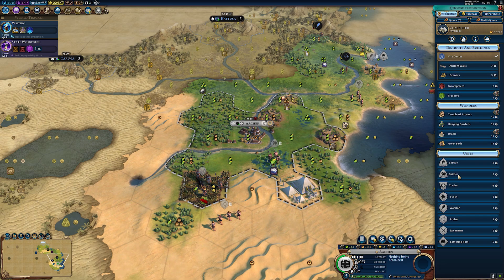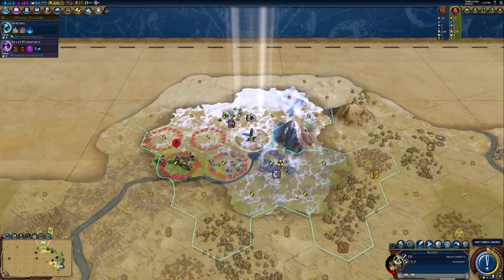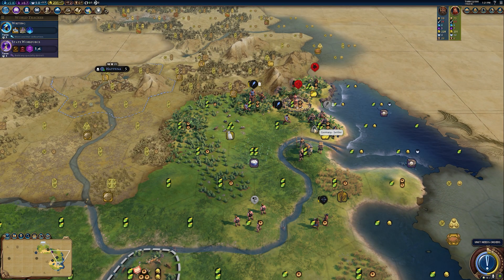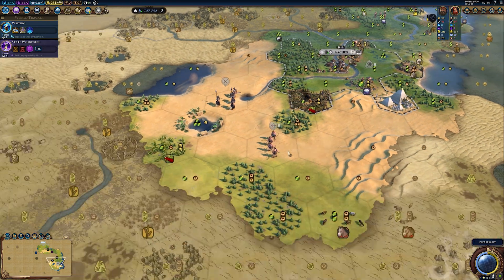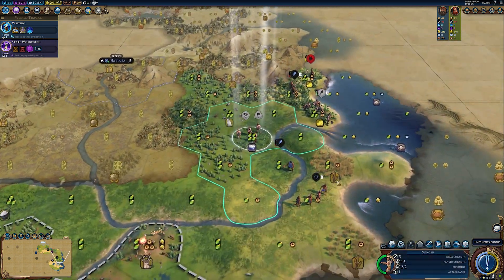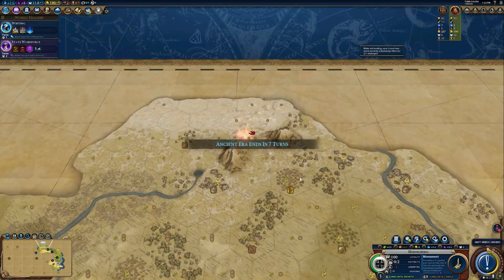Industry earned early is more powerful than production earned later. If you can chop a forest and send 50 production into your city to produce a settler, the snowball butterfly effect of that is much greater than waiting until it comes time to place your campus. Do it quickly and in those situations I've covered — outside your radius, where a district is going, forested hills especially — any woods can provide a much more powerful impact early on.